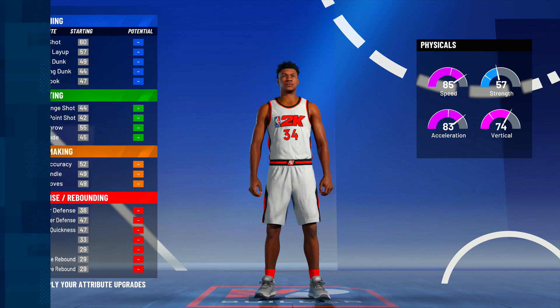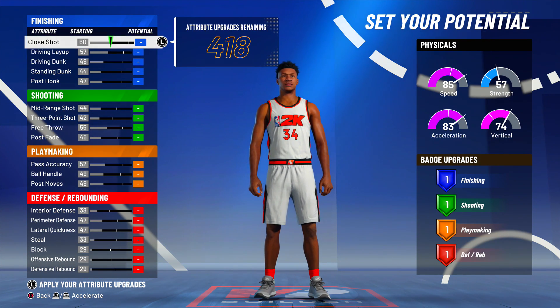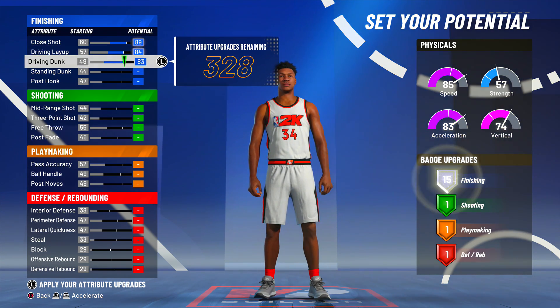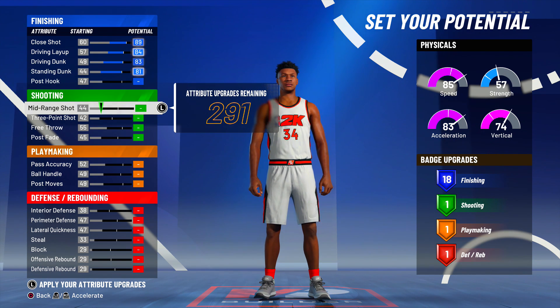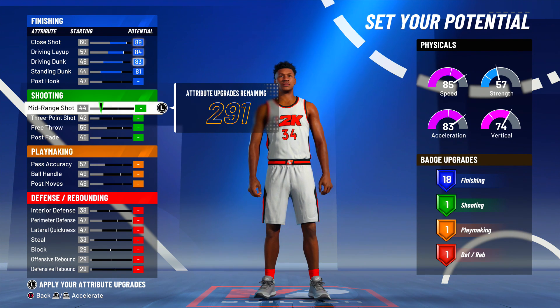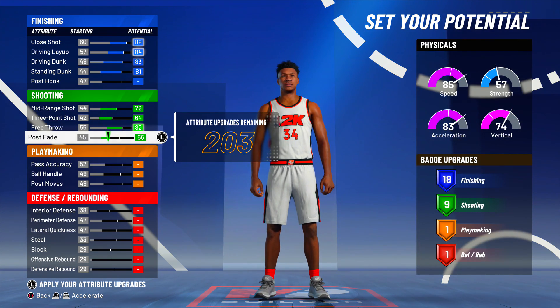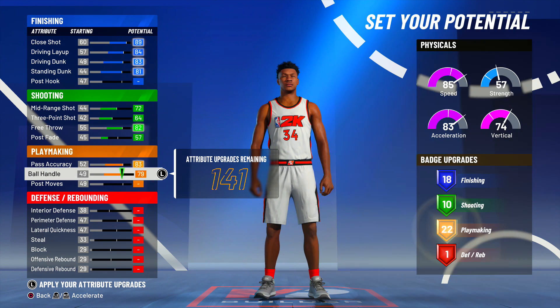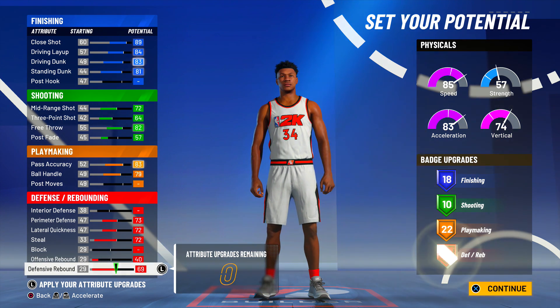For the physical profile you want the absolute most speed. In the attributes, you want to upgrade all of these to get 18 finishing badges. Mid range all the way up, three point all the way up, free throw all the way up, post fade to 57, pass accuracy all the way to 83, and ball handling to 79. Then perimeter all the way up, lateral all the way up, steal all the way up, offensive rebound to 40, and defensive rebound to 69.